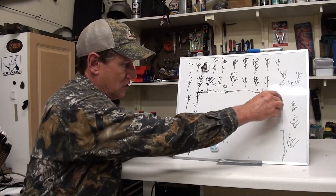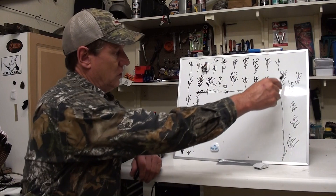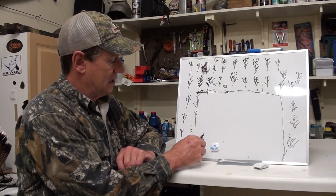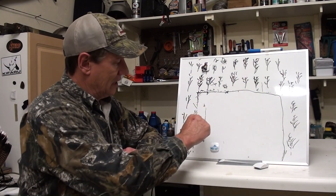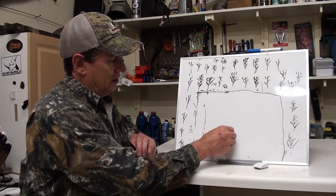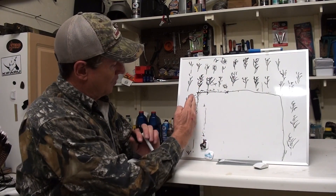For years I hunted field turkeys without decoys because Alabama didn't allow them. If a tom is over near one edge and you come in on the other side and see him across the field, don't just set up without thinking. A good turkey hunter thinks first — you should know turkeys have a tendency to work the edges. It's easier to call one down an edge than across the middle. If you try to call a turkey from all the way across a field, he'll come a certain distance and hang up around 100 yards.